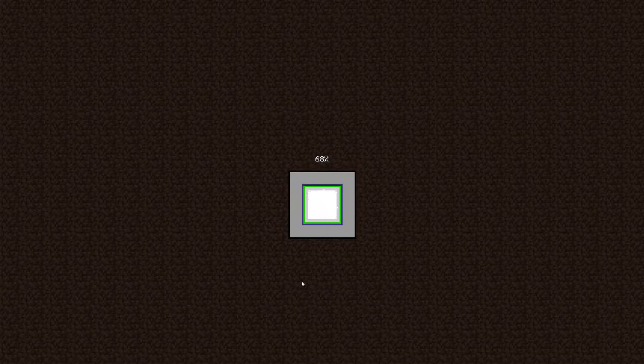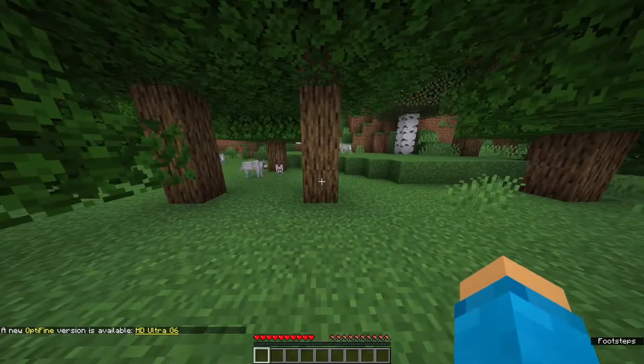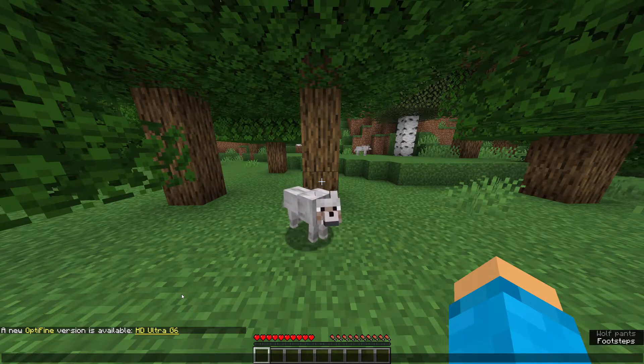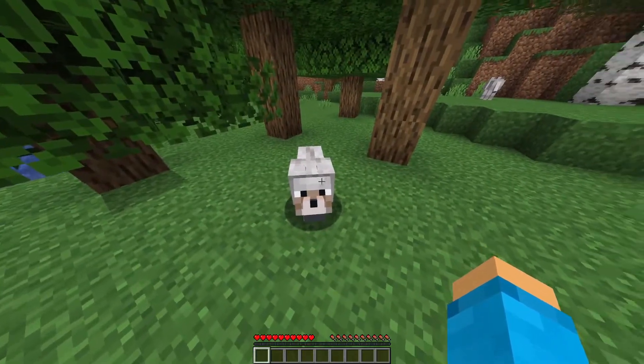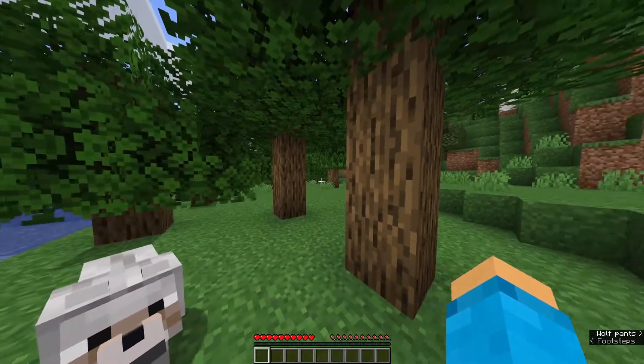Now we wait — hopefully we don't spawn somewhere really bad like an island with nothing. This looks all right actually. You can see I'm using OptiFine at the bottom. If you don't know what OptiFine is — it's not going to help me cheat, it's really just for graphics and boosts your performance. I'll leave the link in the description, or just search up optifine.net. It lets you have a lot more settings, shaders, and you can also zoom.